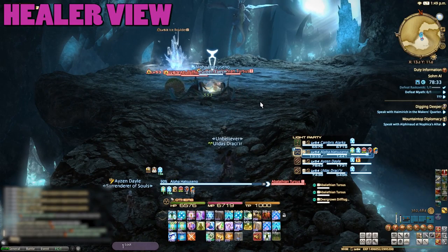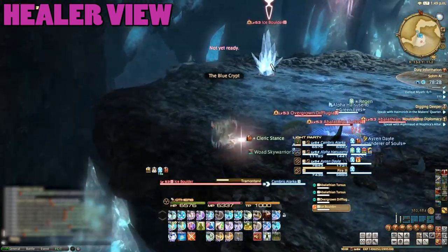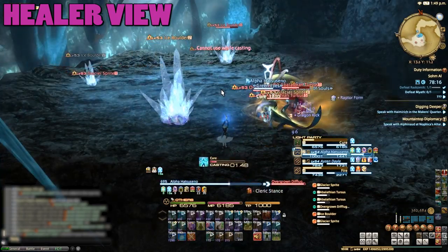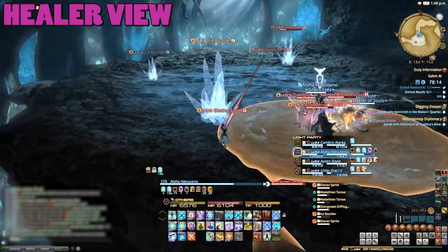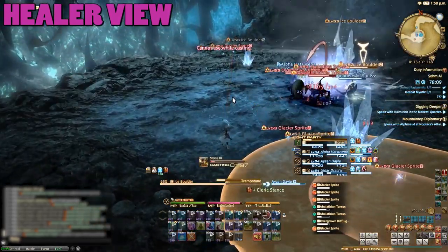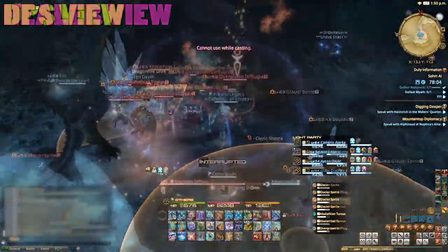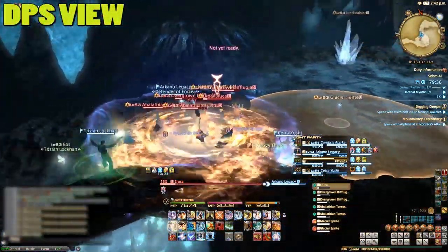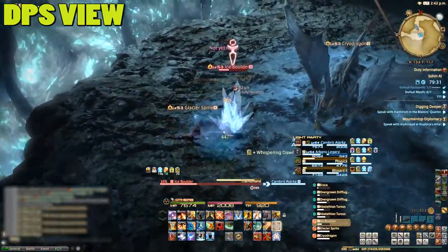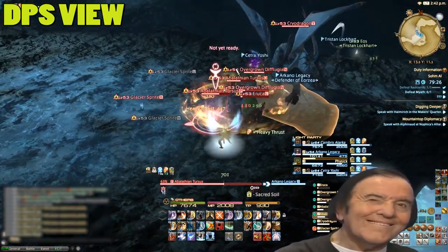Next, you'll have an ice cave with a similar encounter. The difference here is that the cryo dragon will spawn giant ice boulders that will reduce in size as they throw out glacier sprites. These sprites look just like little ice elementals and will head towards random players. Once they reach a player, they self-destruct in a large AoE. With the trash and cryo dragon already in the fight, this can get a bit annoying. As a DPS, you can quickly kill the ice boulders before they can spawn many sprites. These trash mechanics are an easy way of telling whether your DPS are on the ball, so hop to it DPS.